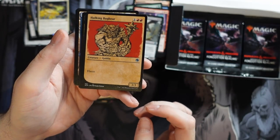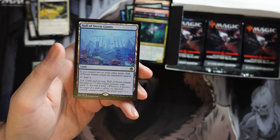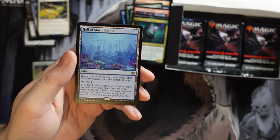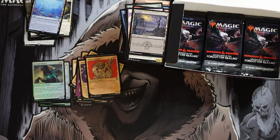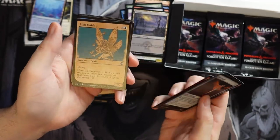And we get Hail of the Storm Giant, part of the creature-land cycle. This one's more expensive though — six mana — so definitely not cheap. It becomes a 7/7 Giant creature with ward three. I'm not sure it's quite as good for control decks because it's effectively costing you seven mana to attack. Comparing the two, I think the flying white one we had earlier — Caves of the Frost Dragon — is probably the better one.